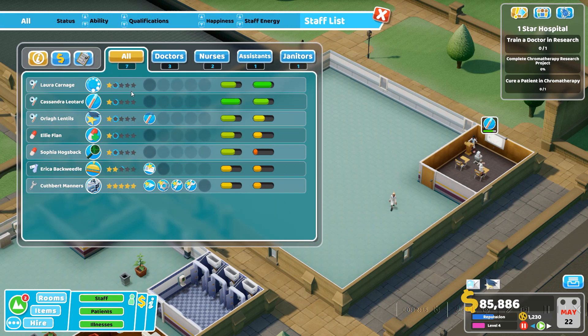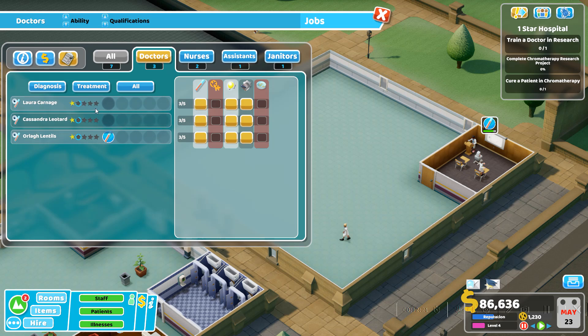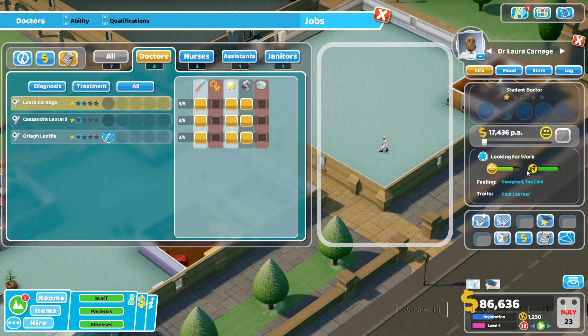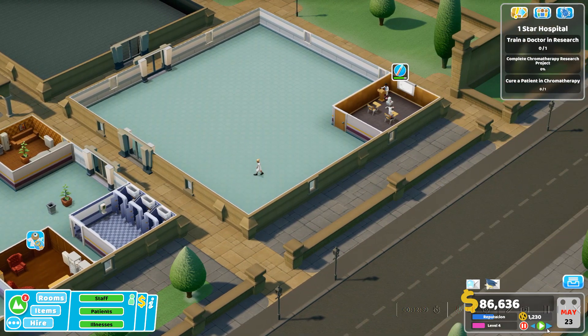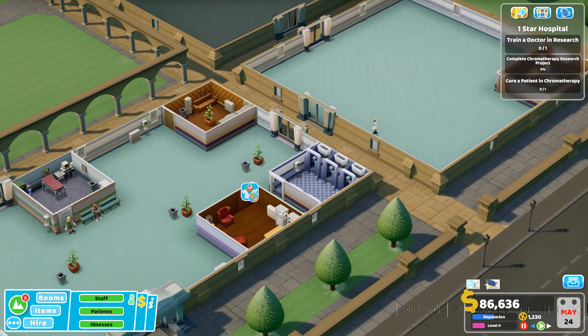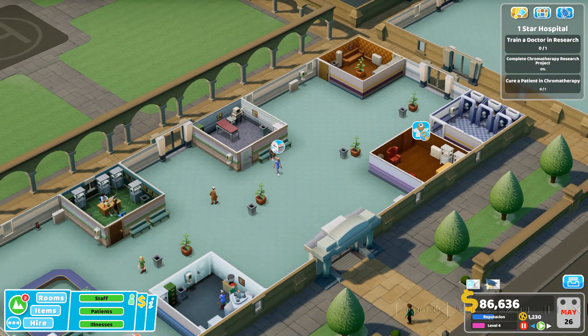Let's quickly go to staff and pause the game. Doctors — who was it again? You're our psychiatrist, so currently you're not allowed to do anything. You're our temporary doctor who does everything — our GP doctor. I have a doctor for everything in case one of my most important doctors is on a break, or even both at once. I try to have one extra doctor.